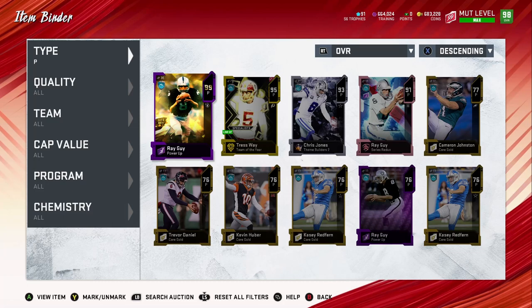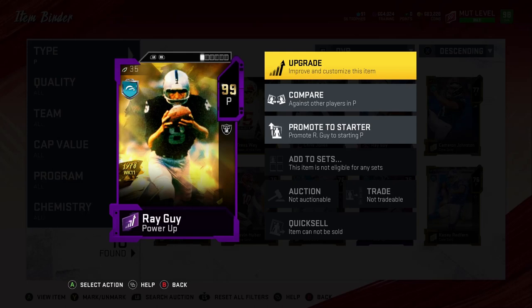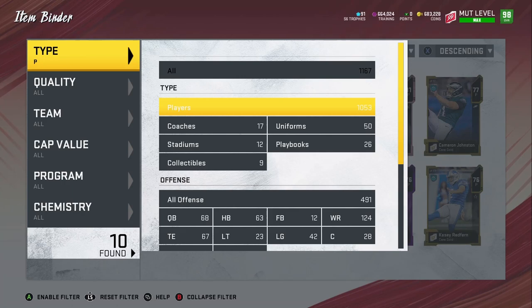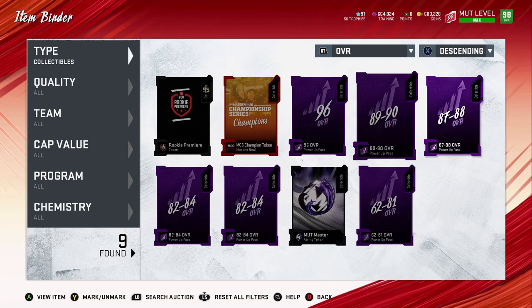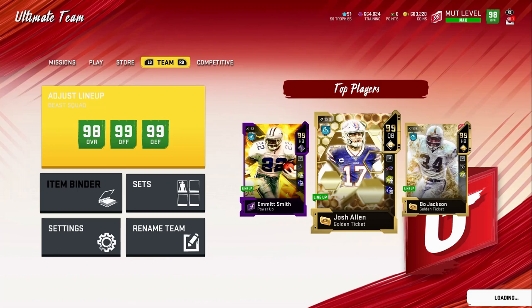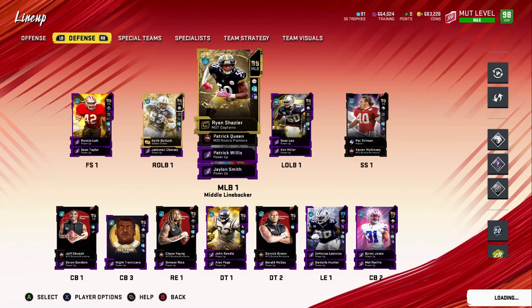Let me read off the punter's stats: 78 speed, 82 acceleration, 99 kick power, 98 kick accuracy — even better accuracy than the kicker. 93 awareness. His throw stats are impressive too: 62 throw power, 55 throw accuracy short, 62 throw on the run — so if I want to fake it, it's going to be with him. Turns out I did use the 91 and 92 Power Pass on the kicker, so I ended up buying the punter's 91 card separately — I'll just use it for training.